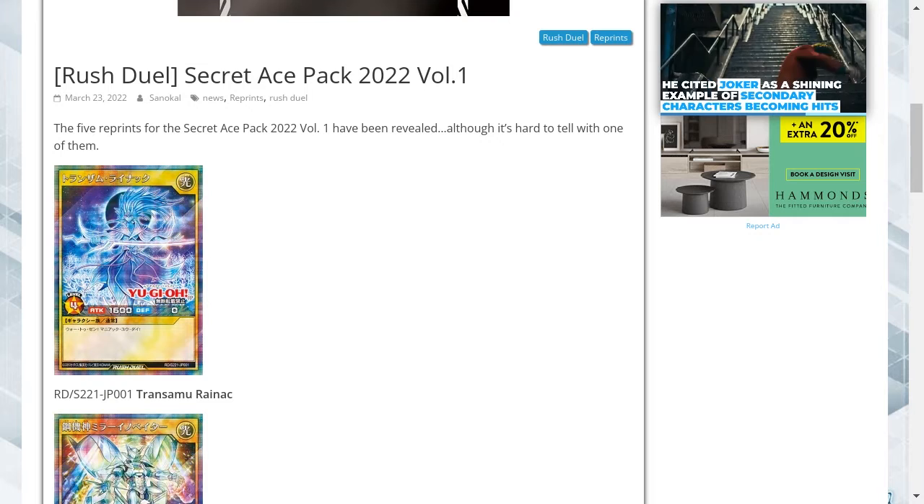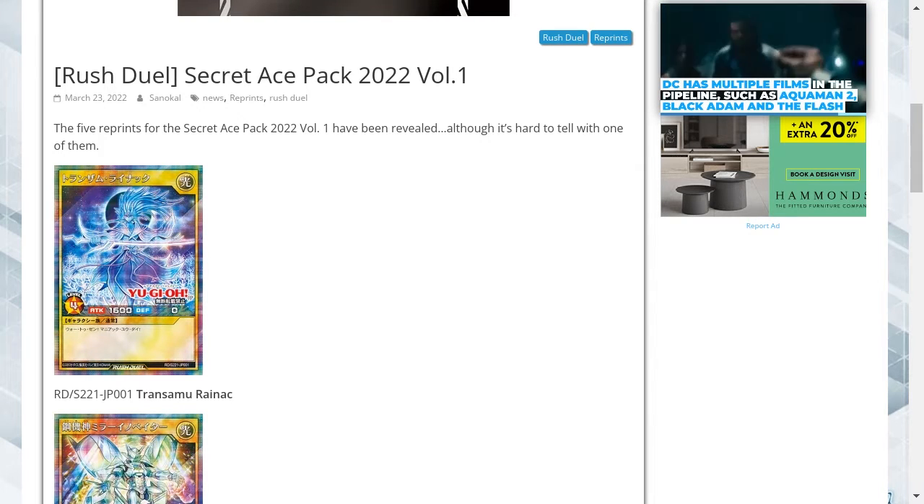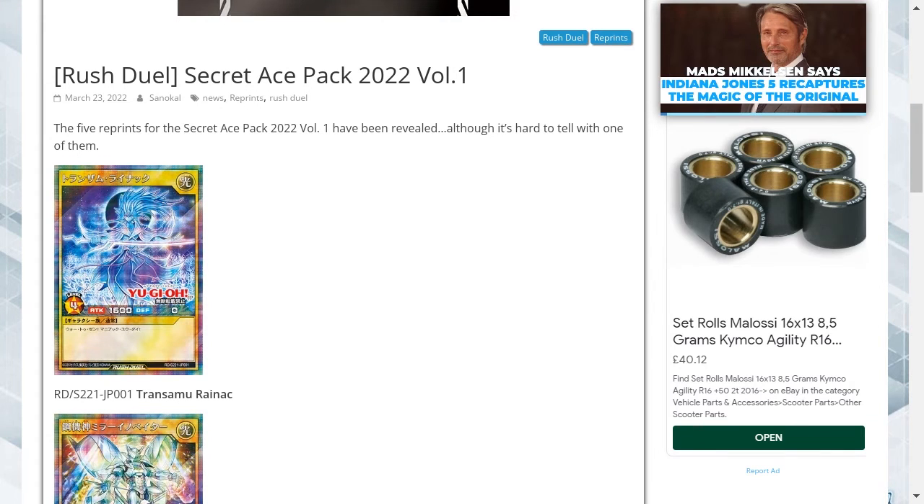The first card is Transomu Raynak. It's a brand new galaxy card and it's a light attribute. This is the main card being used by one of the main characters — he's kind of the alien amongst them.